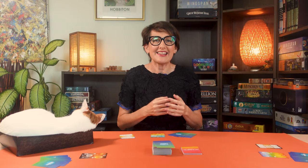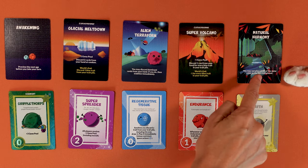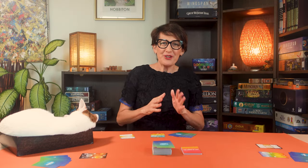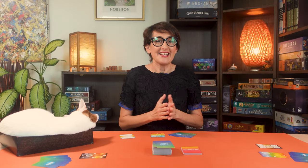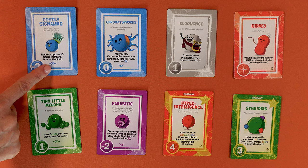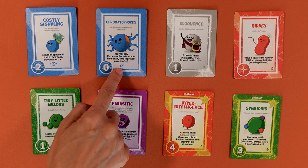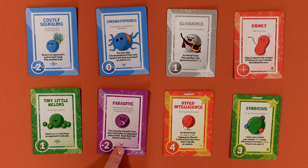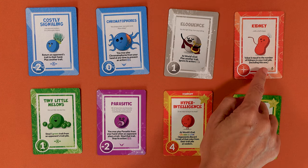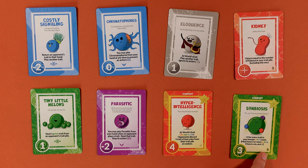Most traits will also have an effect that you resolve immediately as explained on the card. Age effects last this round only, while trait effects last as long as you have that trait in your trait pile. If you lose the trait you lose the effect. There are also symbols on some traits: some are for an action played immediately as you put the trait in play and can be played out of turn. Some come into effect at world's end and impact your end score, most of the time adding bonuses. Some traits interact with others and some can be stacked for more powerful effects.